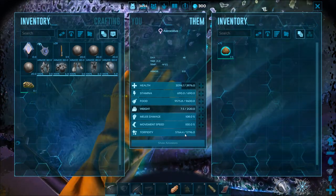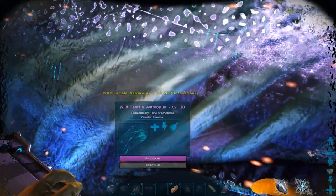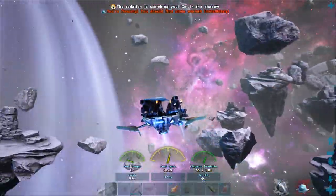Taming higher-level space whales is much easier when you're in a group of two - one to fly the ship and one to fire the cannon. But you can do it solo, which is how I'm going to show you now.